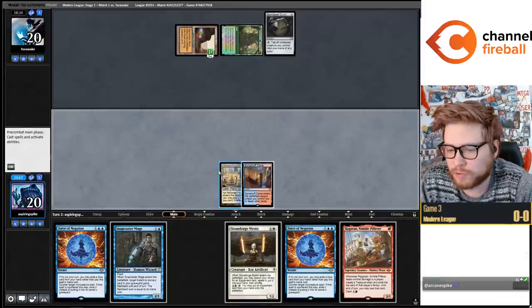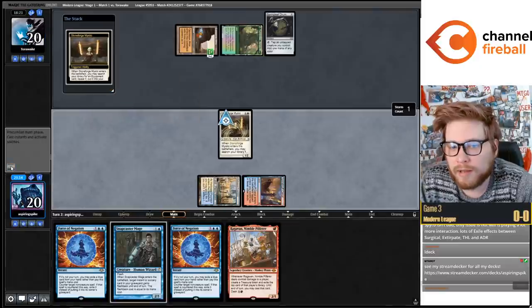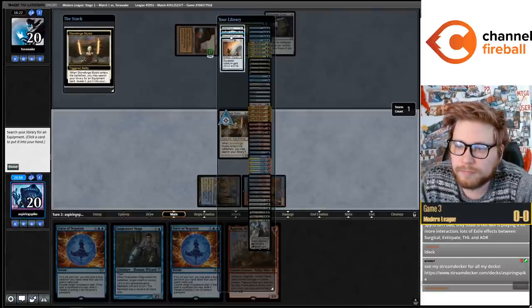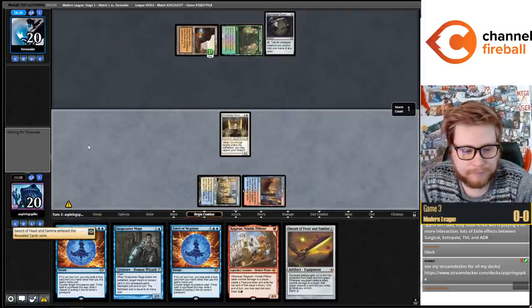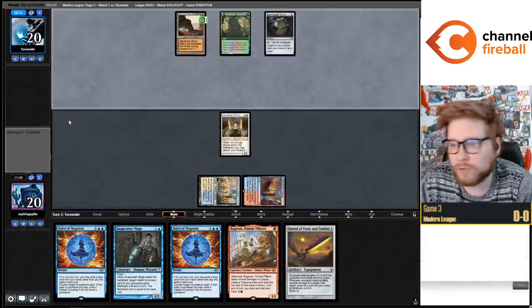Save your counterspells for Tasha's, and then just let Ember Cold shuffle.